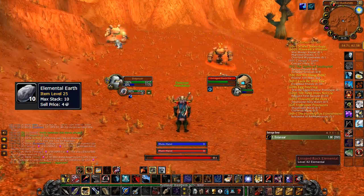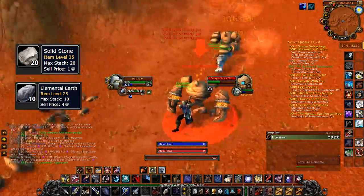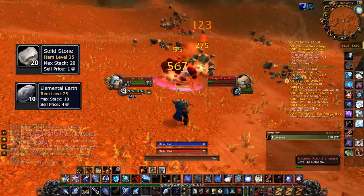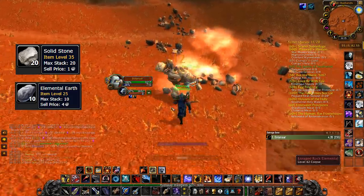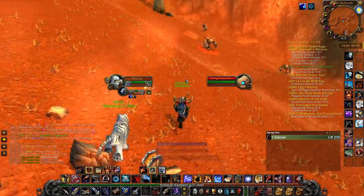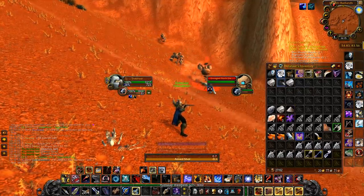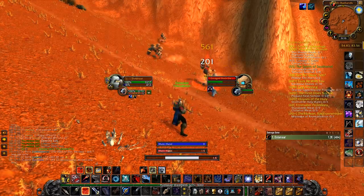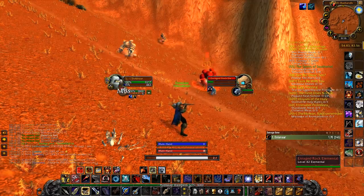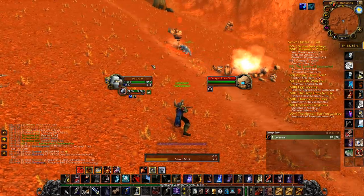These also drop Solid Stones, which are also worth keeping — they sell for 20 silver each on Fire Maw, which is significantly higher than vendor value, so keep those and auction them. I think every Earth Elemental above level 36 drops Solid Stones, and Earth Elementals in lower levels drop Heavy Stones. The Stone Elementals here are around level 37, so I'd recommend being level 37 or above before going here. Obviously, higher level and better gear means higher efficiency and more gold per hour.